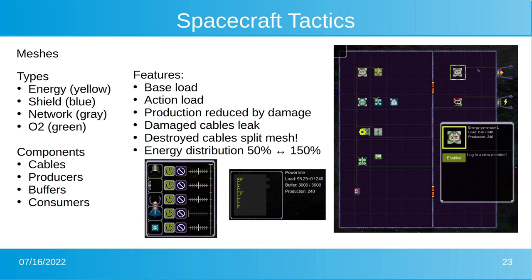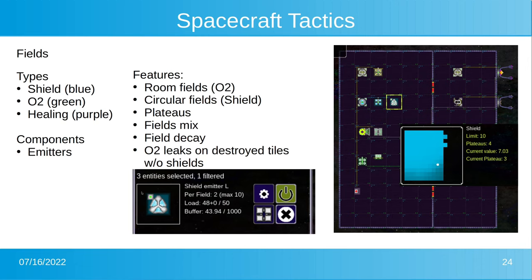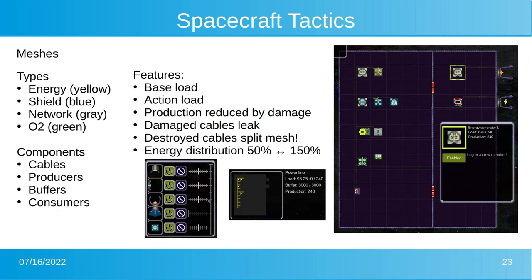You can also distribute energy between main system types between 50% and 150%. In certain tactical situations you may need to allocate all resources to weapons. Because energy production is not infinite and you want to save some in your capacitor, you can reduce thruster and engine energy. This is also a tactical element.